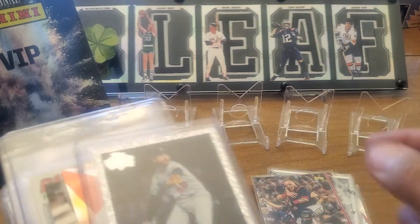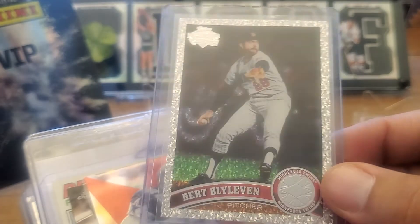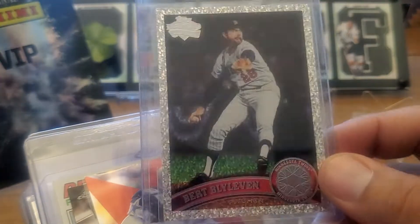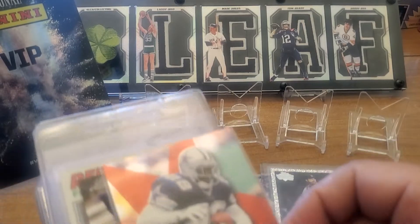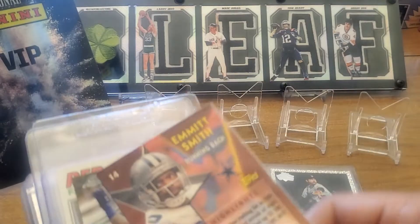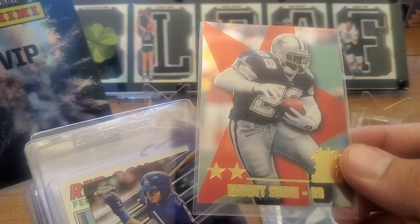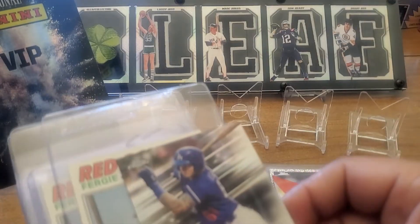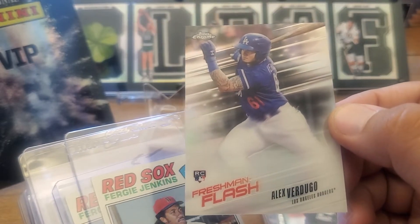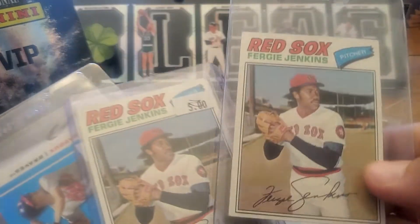I'm kind of making a little rainbow going on there — I might have had that one already. The 2011 platinum diamond hall of famers — I'm working on that set, so that was a no-brainer for a buck, I'll take that all day long. This nice Emmett Smith Top Stars — 1999 I think — can't pass up an Emmett Smith card. Verdugo — I've been trying to add some Verdugo into the mix now that he played for the Red Sox.